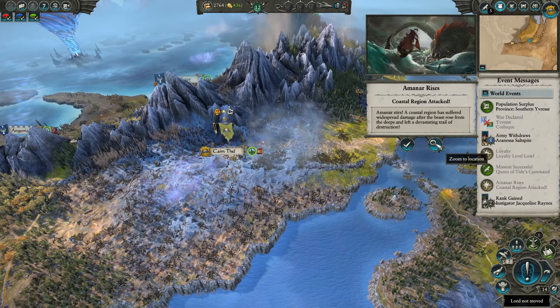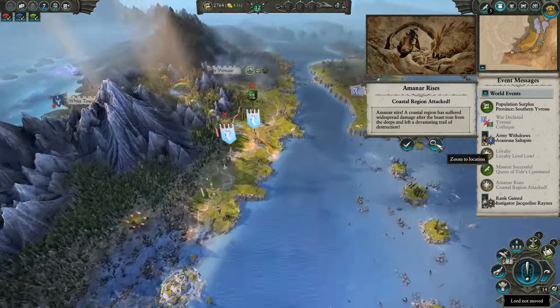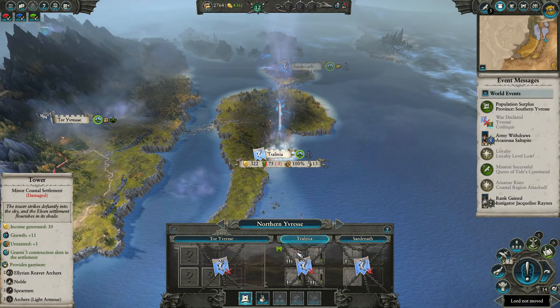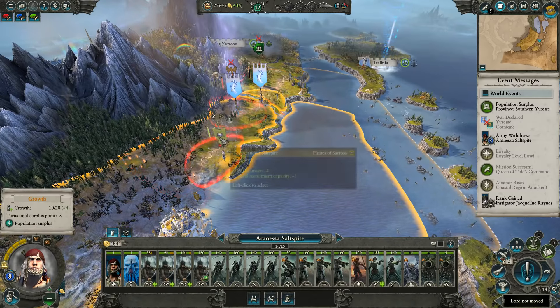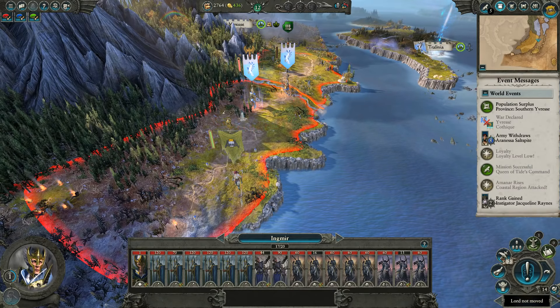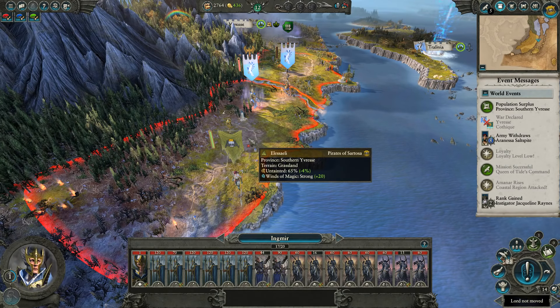One major flub as far as new mechanics are concerned is that of Amonar. The main driving force of the Vampire Coast storyline is ironically quite dry, only surfacing occasionally to damage the buildings in a settlement, and it's frankly just annoying to have your settlement randomly picked. It forces you to divert resources in a quick bid to repair the damage done. There is surely room for something more compelling here, and it's a little disappointing that it's as plain as this.